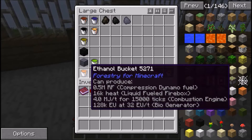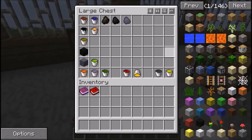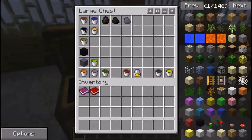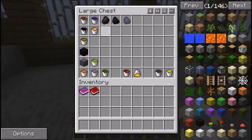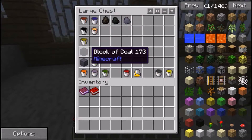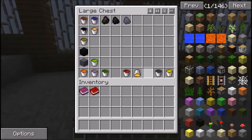These are all around 500, mob essence is 504, then 600, 700, 1 million, and 1.5 million. So those are all the different items and how to power machines with them. Although you can use all these power machines, they work in different ways. For example, the steam dynamo only uses charcoal, coal, coal coke, or the two block forms - five resources total - and you can't use the rest.